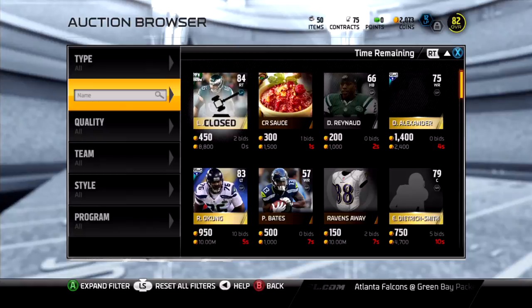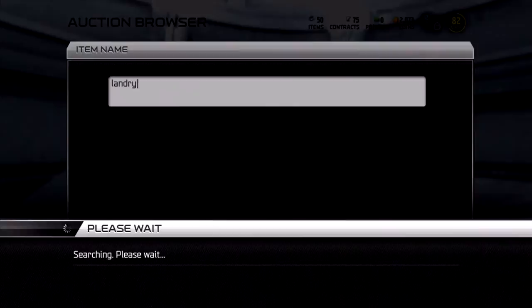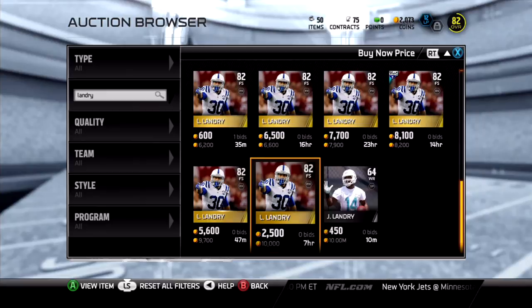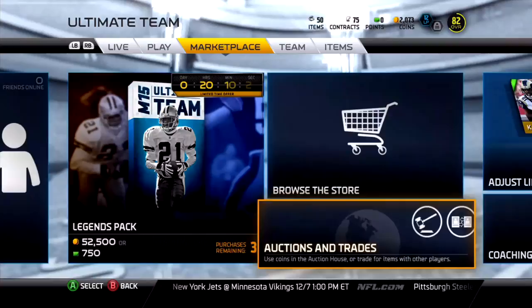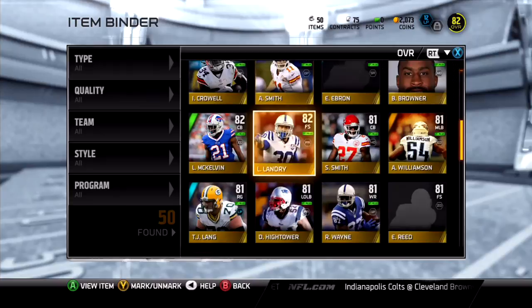I really don't want to have a deep secondary — I want to have money to buy another pack. I don't really get a lot of Microsoft points just because I don't have a job yet, so I try to put coins together and open one pack at a time. Looking up Landry — he's going for $4,400. The lowest buy now price is $24 and the highest is $10k, so I'm going to put him up for around $4,500. We're going to go into the binder and put him up for $4.5k.